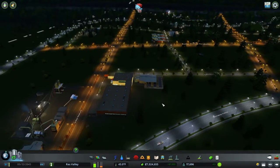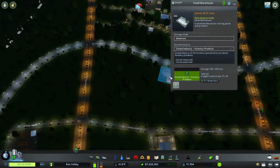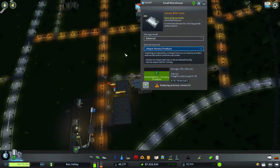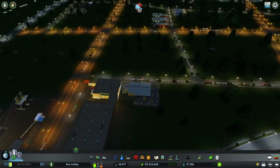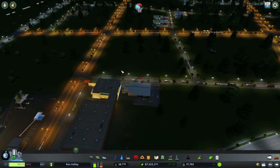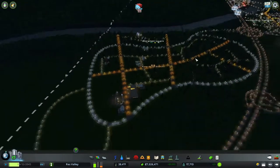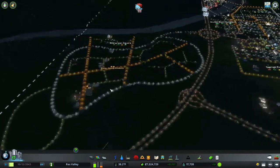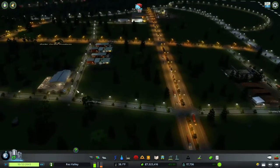I notice that warehouse is for zone forestry — it should be over here for unique factories. Hopefully it takes the product and puts it somewhere else — that was supposed to be for unique factory products. Hopefully it takes it from here and puts it in there. We'll see how it goes. It's adding a little more money either way.